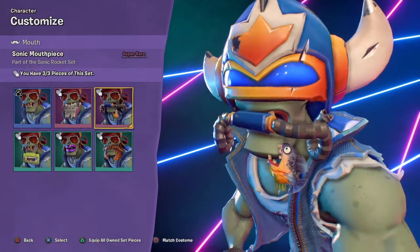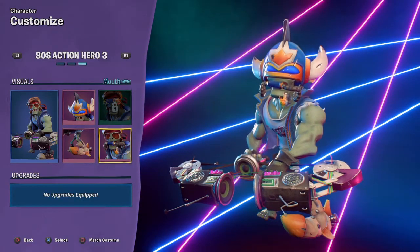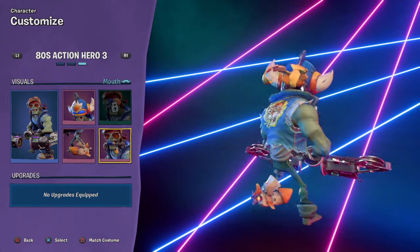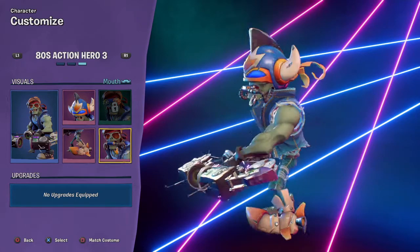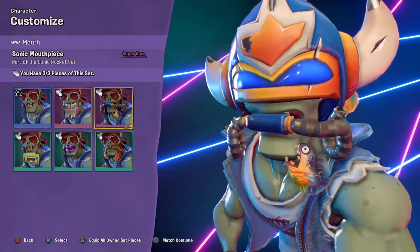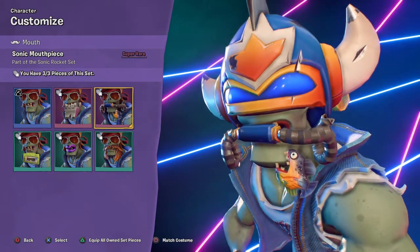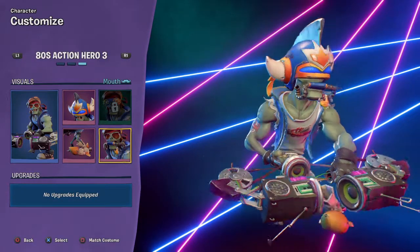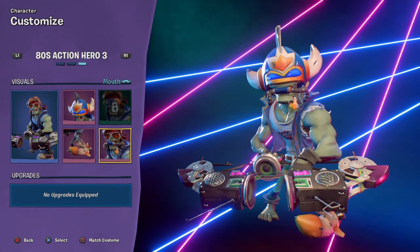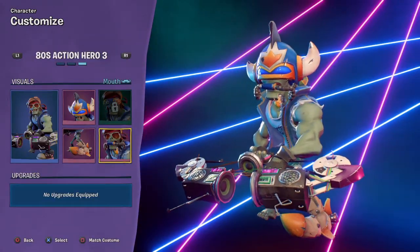Next up we have the Sonic Rocket set, which is a Rux set. It's not too bad. He's got a rocket shoe and a mouthpiece with a piranha — so I'm guessing this is like scuba gear, because why else would he have a piranha on him? And then this big ol' helmet, which actually isn't too bad. There's been worse hats. It's okay, I guess — you can get it if you want.